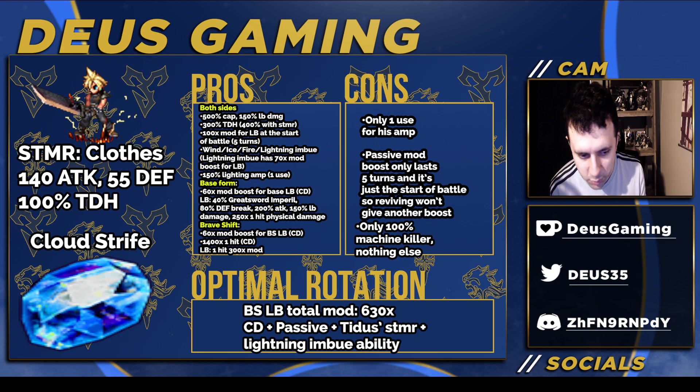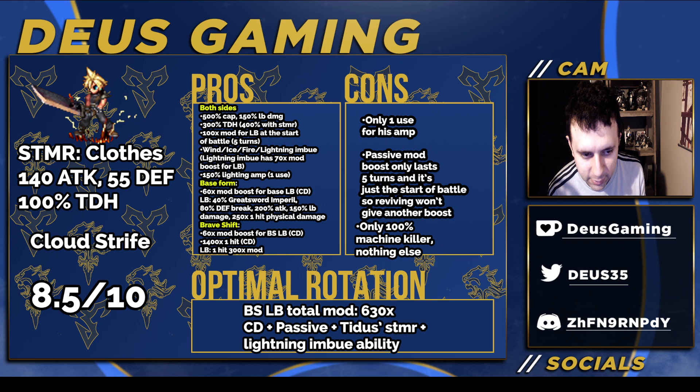Removing the score blocker: 8.5 out of 10. There are some downsides keeping him from a 9, like only 100% machine killer, the passive mod boost only lasting a limited number of turns, and the one-use amp. He's really restrictive on turn count — he can't be fooling around, he's got to be productive. An entruster would help fill his LB quickly, but that's not always possible.